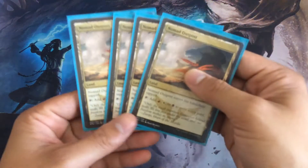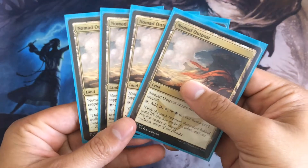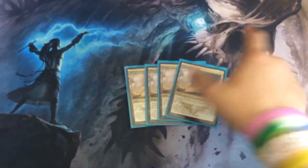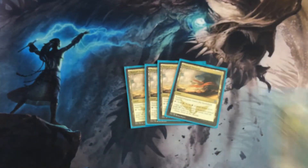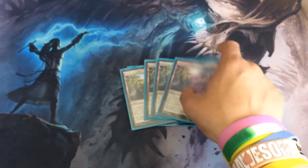So first off we're playing Nomad Outpost — just a really nice tri-tapland, super budget. Next we have Evolving Wilds just for mana fixing.